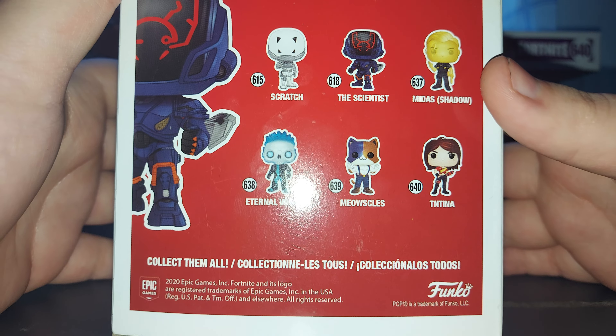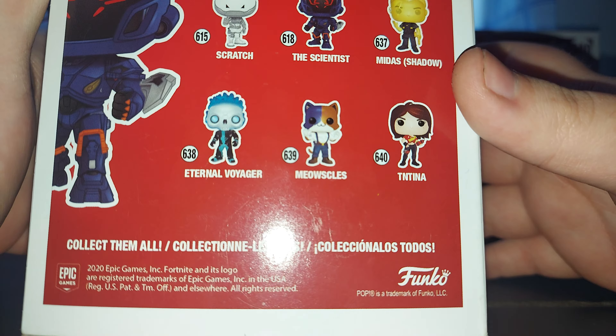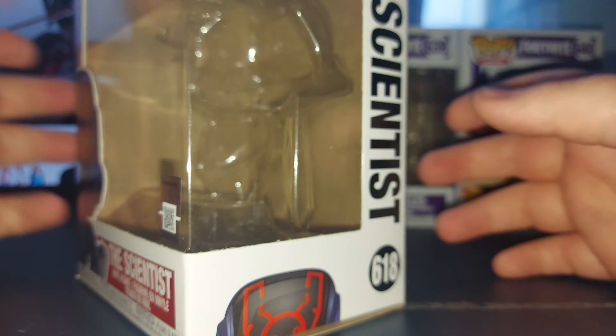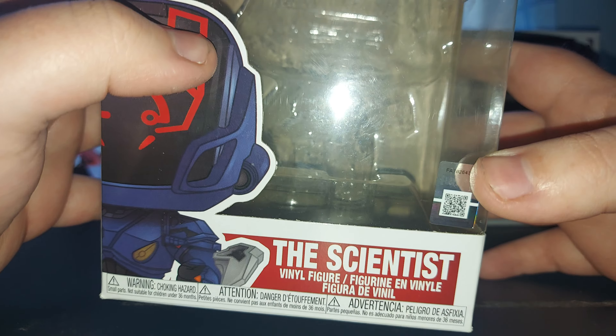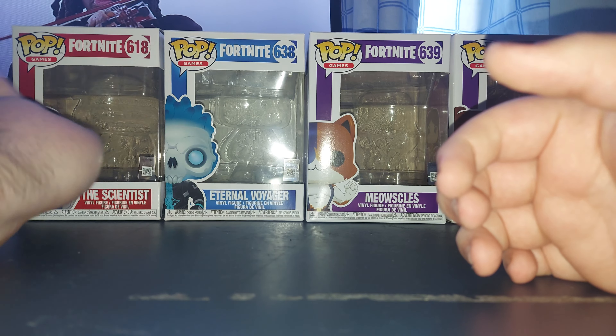The back of the box shows Scratch, The Scientist, Midas, and his shadow outfit. Also shown are Eternal Voyager, Meow Skulls, and TNTina. I am missing Scratch and Midas, but I don't think I'll be able to get them without paying extortionate prices, so I'm not going to bother — I don't really want them anyway.